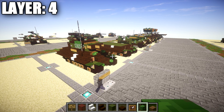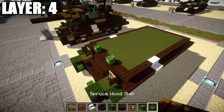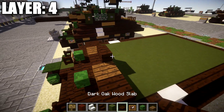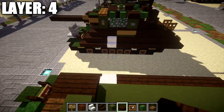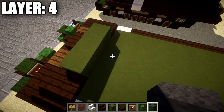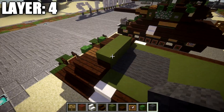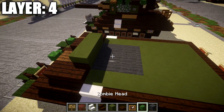Moving on to layer four, take a zombie head and place it on this dark oak wood stair and also the one to the side for some viewports. Then place a dark oak wood slab in the center, followed by a spruce wood slab on both sides and another dark oak wood slab out to both sides. Actually, the dark oak slab in the middle will be replaced with a dark oak wood stair with its back facing toward the rear. Once done, place a row of three of green stained clay across behind the spruce wood slabs and dark oak stair, followed by dark oak wood slabs on both sides.